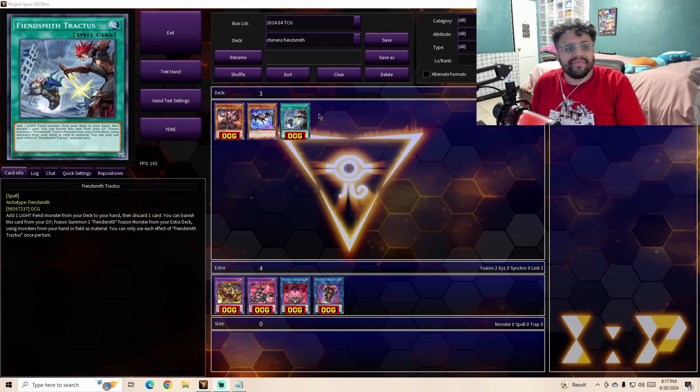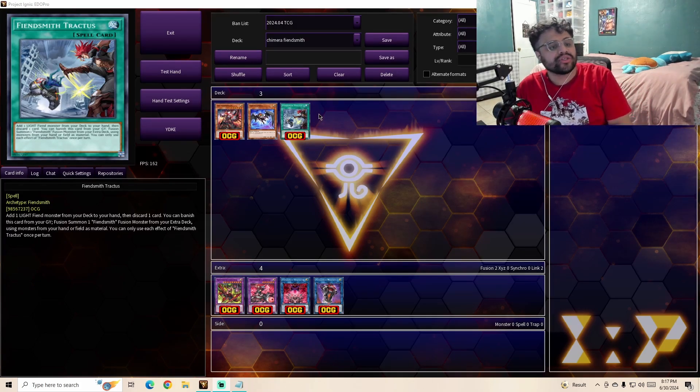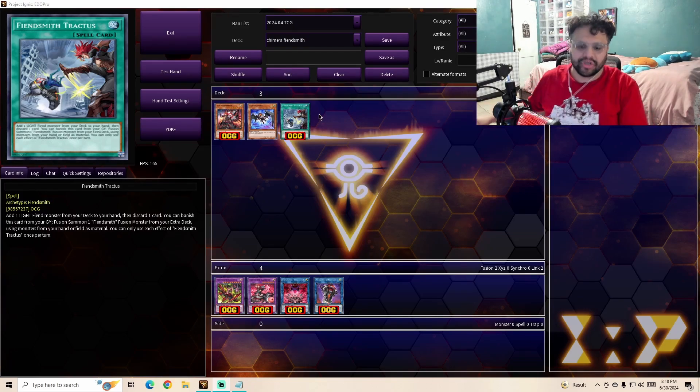The spell card, Fiendsmith Tractus — I don't know if I'm pronouncing that right — it is a regular spell card. Its effect: add one Light Fiend monster from your deck to your hand, then discard one card. You can also banish this card from your graveyard to fusion summon one Fiendsmith fusion monster from your extra deck, using monsters from your hand or field as material. You can only use each effect once per turn.